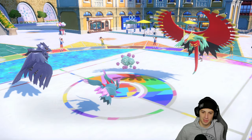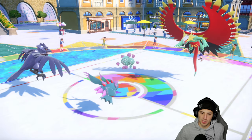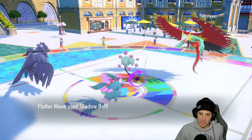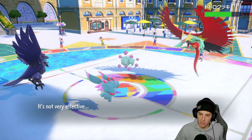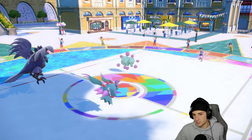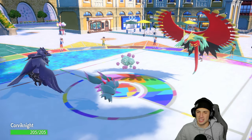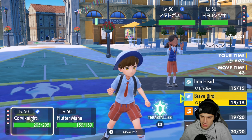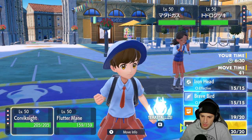The Tailwind comes out and Wheezing goes for Will-O-Wisp. Corvinite dodges it — pretty nice, not gonna lie. The Shadow Ball comes out dealing a little bit of damage. The Bulk Up flies out, and wow — I could have just used Dazzling Gleam that turn and KO'd! That is absurd.